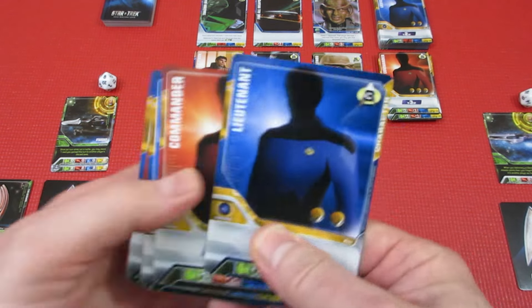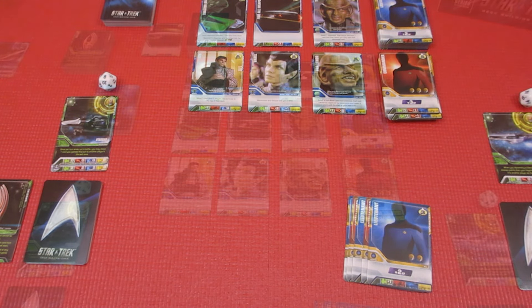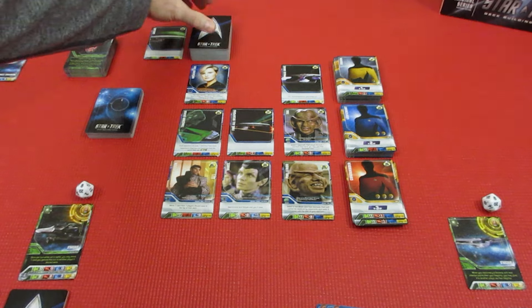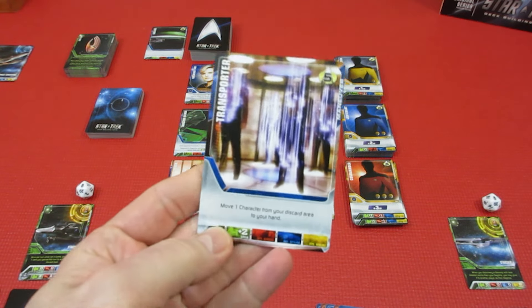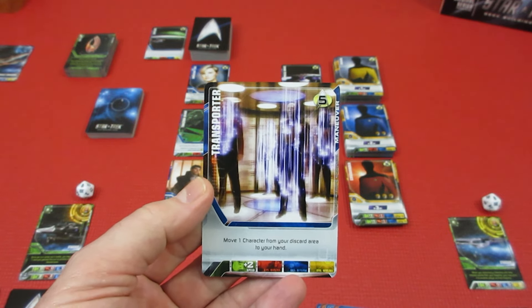Player 2 has a mountain of recruit. We have to replace that card as well from the space deck. Let's go ahead and replace the card — sorry I wasn't showing you that. And we get a Transporter: move one character from your discard area to your hand.